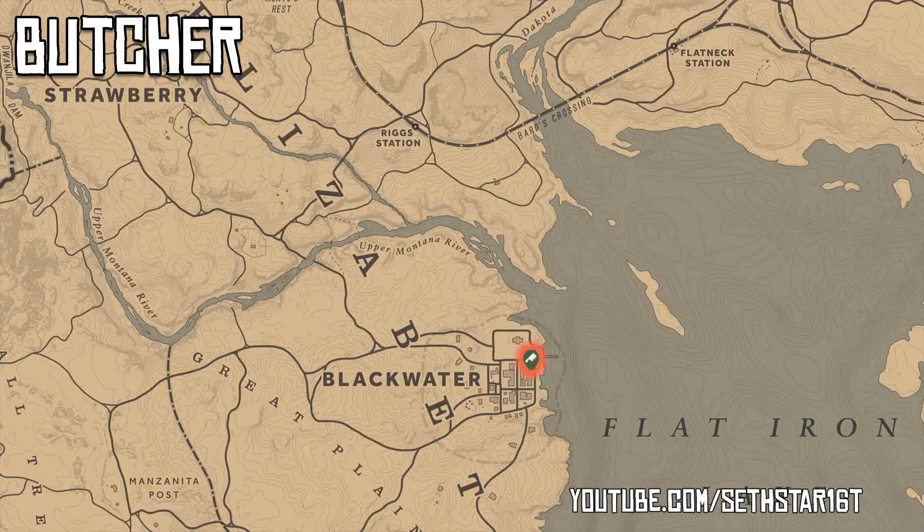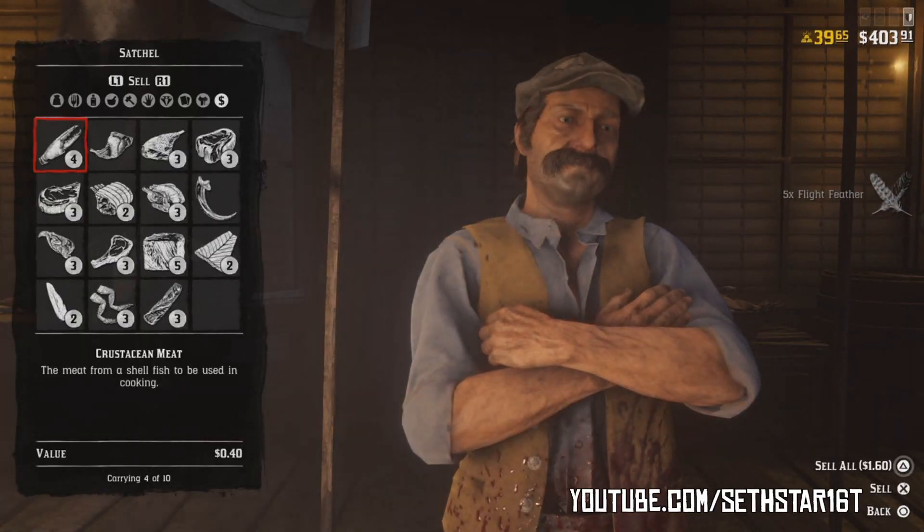But let's not head up there until we knock out number 3: distance ran. Jog back into the Blackwater Butcher and sell off those feathers so we can knock out number 4: feathers sold.